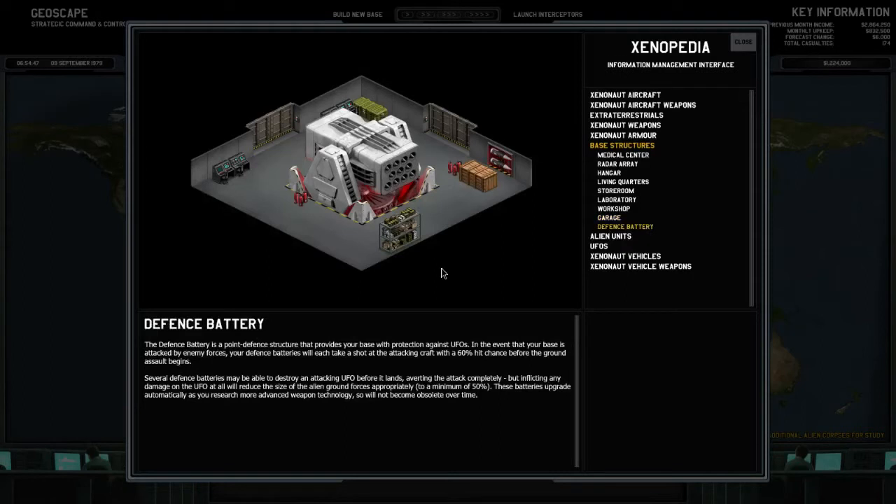The defense battery is a point defense structure providing base protection against UFOs. If your base is attacked, each battery takes a shot at the attacking craft with a 6% hit chance before the ground assault begins. Several batteries may destroy an attacking UFO entirely, averting the attack, but any damage will reduce alien ground forces to a minimum of 50%. These batteries upgrade automatically as you research more advanced weapon technology, so they won't become obsolete over time.